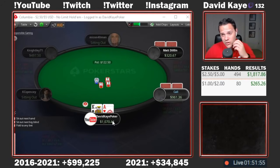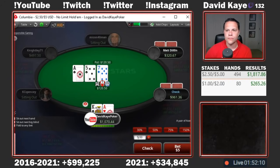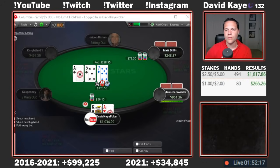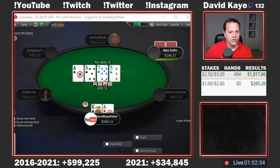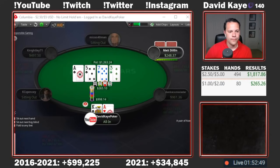Cut off open, we 3-bet ace-king. Big blind cold calls, original raiser calls as well. We flop top pair top kicker — ace-7-5, two spades. We bet. Min-click-raise from the opponent. With the spade in my hand, I want to just call and set up an under-pot bet behind, giving medium-strength aces a chance to jam on the turn rather than fold. Planning on getting it in on any turn. Once they check, I jam for just under pot. Get called by ace-6, and we hold.